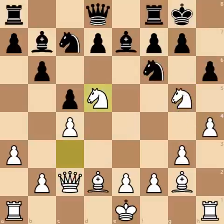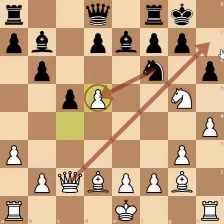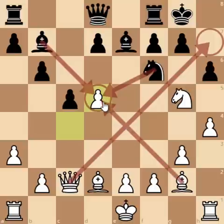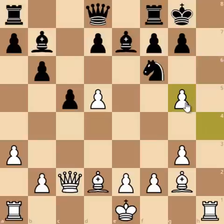So Nxd5, and now pawn takes on d5 — and still this pawn is pretty much untouchable, because in case of Knight captures on d5, Qb7 is just checkmate. And in case of Bishop captures d5, AlphaZero first plays Bishop captures on d5, and then Knight cannot take on d5 because of the Qb7 checkmate threat. Here pawn to d6 was played, and still pawn captures on g5 is not possible because pawn captures g5 followed by Qb7.